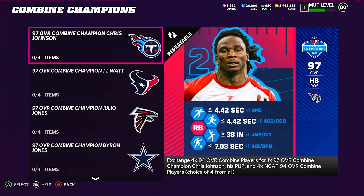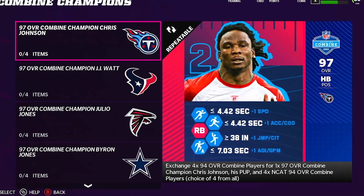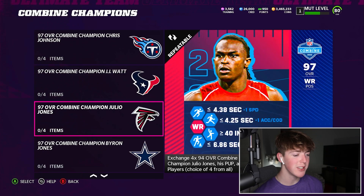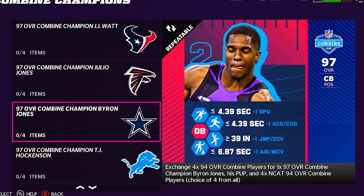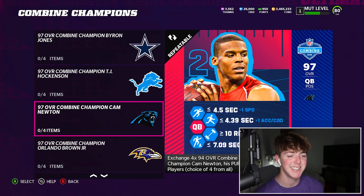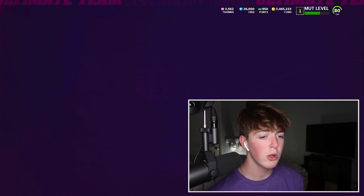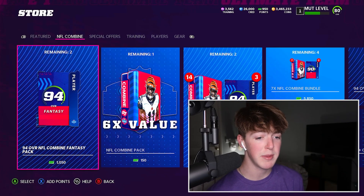That's one of the driving forces as to why I'm spending $100 today — I'm going to pull one of those bad boys because I didn't pull one in my last pack opening video. Okay, so you've got to exchange four 94 overall players for one of these 97 overalls. We can get CJ2K, JJ Watt, Julio Jones, Byron Jones — no relation. Oh, that Cam Newton looks sick. So the objective today is to pull a 94 overall out of one of these packs because we're already guaranteed three, and we just need one more to get a 97 overall.